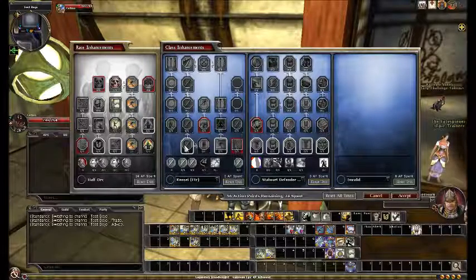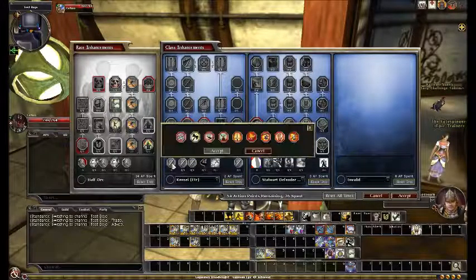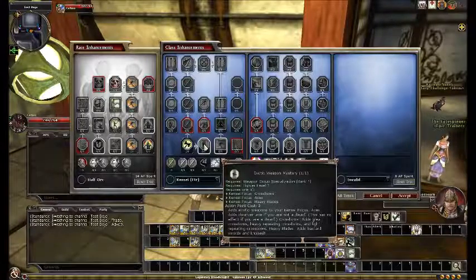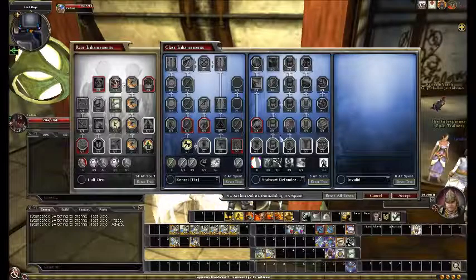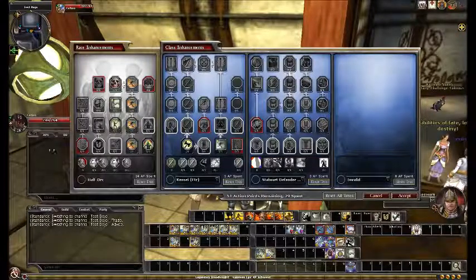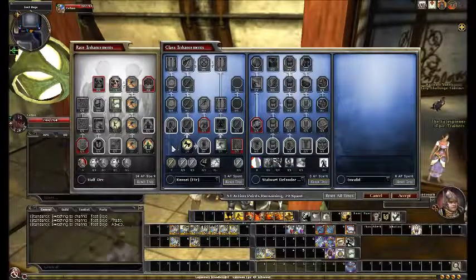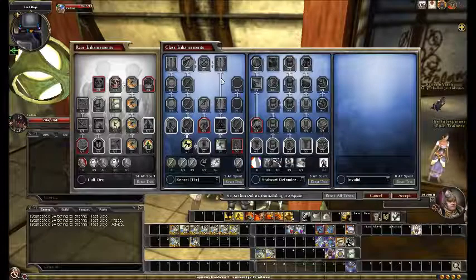Obviously any Kenzai that starts this tree will take the first weapon group specialization — I'm doing axes here, for instance. I'll take the first innate obviously. Now I need to spend 3 more points. I don't care about Exotic Weapon Mastery because I'm not using an exotic weapon. So the only other thing I have left to spend — there's no other choice — is attack boost. And I have to take all 3 tiers because there's nothing else to spend points on. Maybe that's where the extra action boost should go that this tree is missing.